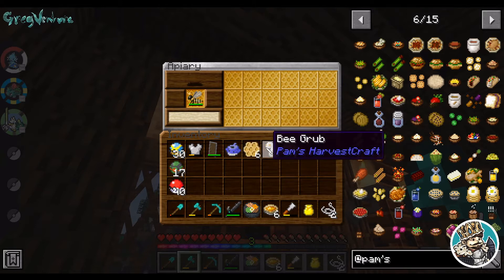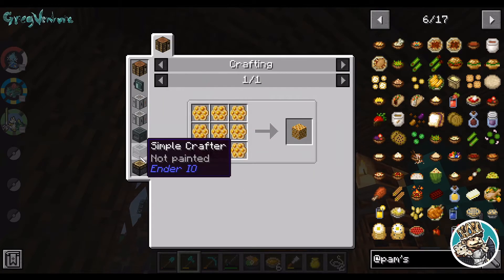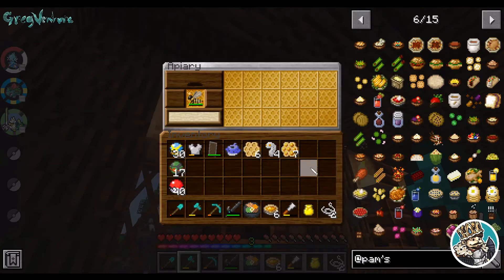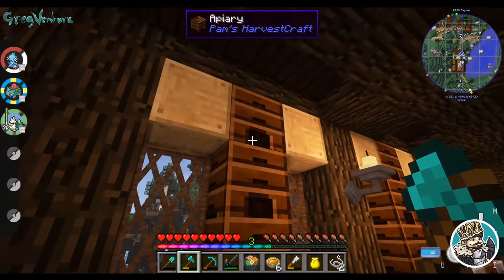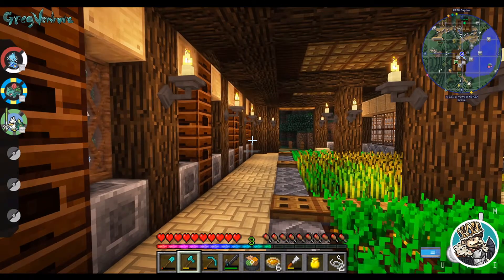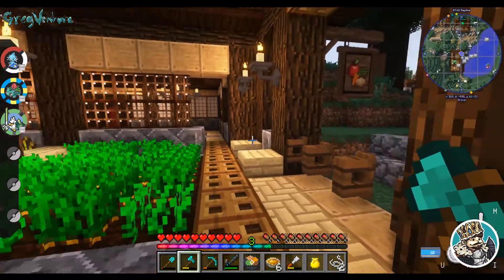I'm not saying that we'll use it for that, but it is possible. We get honey from these blocks here but we have to put them in a presser — I'll show you guys in our kitchen. And then the wax comb can be used to make candles, which is really useful. So we just go through and check our beehives every once in a while. I'll go ahead and clear all these out because they've been sitting for a bit.